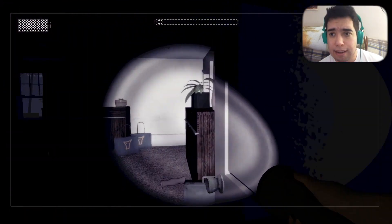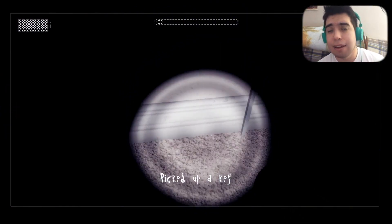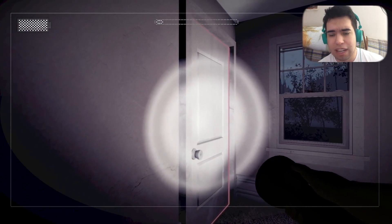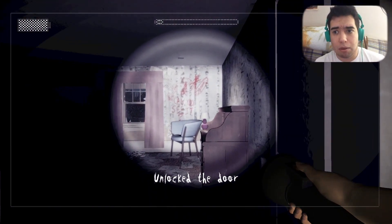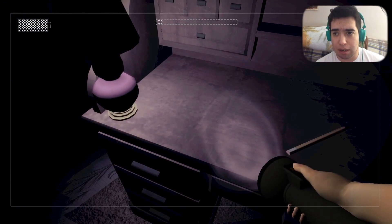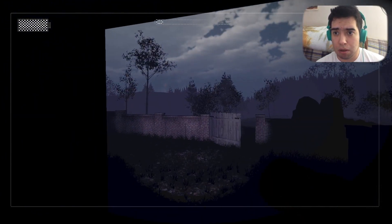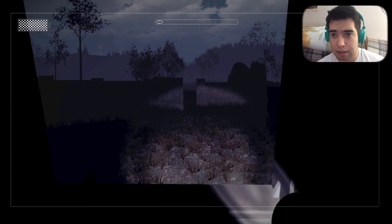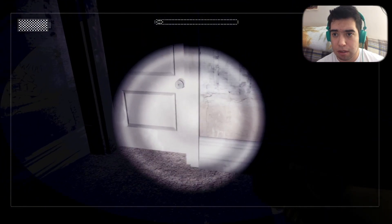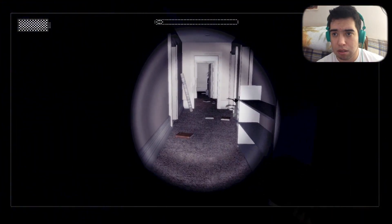I'm just going to look around and try to find it. Be right back. Hey guys, we're back — look what I found: the keys! So let's head into this door. He was right beside where we needed to go. Let's close this door so no one sees us. We got notes here — to the woods.